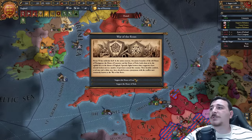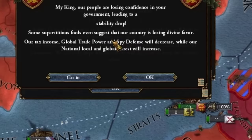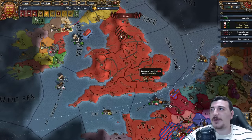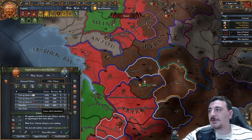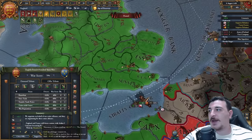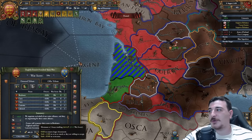The War of the Roses has just triggered. We're going to go for the guy that gives us the most mana points — Arthur I — and we got some rebels in York. That means we can enforce our peace deal now with the French, so let's go ahead and go for the union with France as well as get as much money as we possibly can from them. One core cancellation and 588 ducats — yeah, that's fine. Let's go for that.